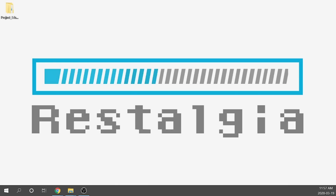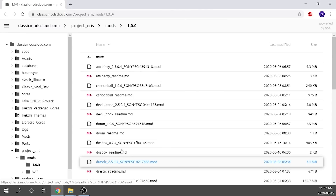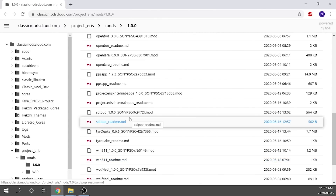The very first thing we need to do is navigate to ClassicModCloud.com — I'll leave the link directly below in the description. It gives you access to all of the different mods. As you can see, we have a lot to pick from, and I'm going to do a few different videos on some of the more difficult ones. A lot of these are pretty easy and are just more or less drag and drop.